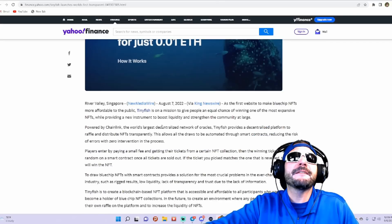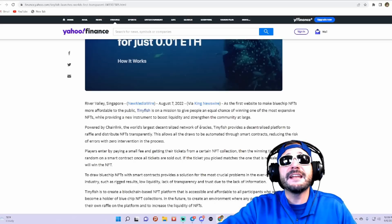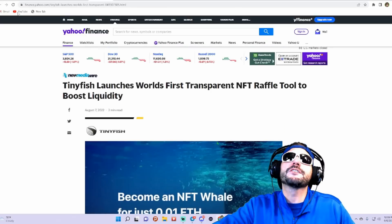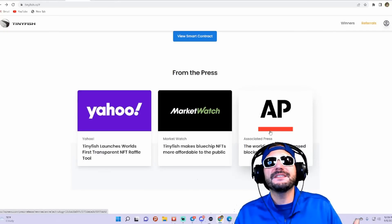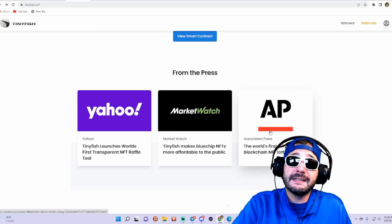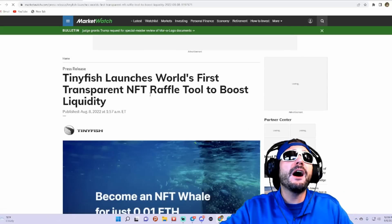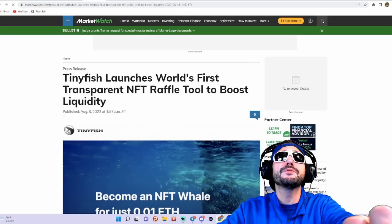TinyFish is the first website to make blue-chip NFTs more affordable to the public, on a mission to give people an equal chance of winning one of the most expensive NFTs while providing a new instrument to boost liquidity and strengthen communities. Think of it as a raffle — you're raffling off these NFTs, buying tickets, and if your ticket gets drawn, you win the NFT. This is also listed on MarketWatch: TinyFish launches the world's first transparent NFT raffle tool to boost liquidity.